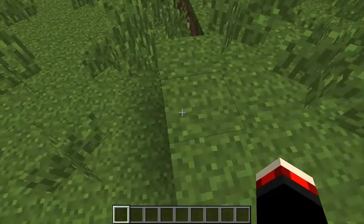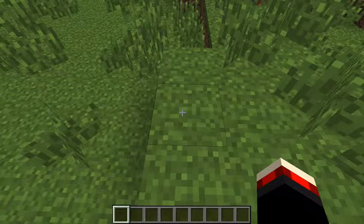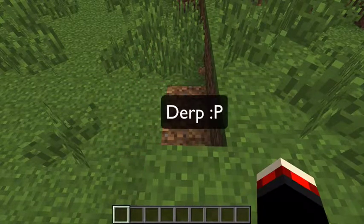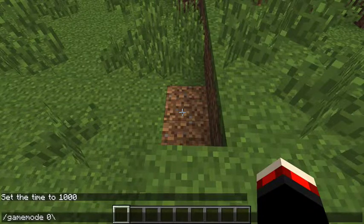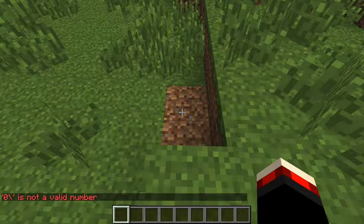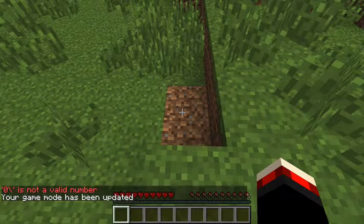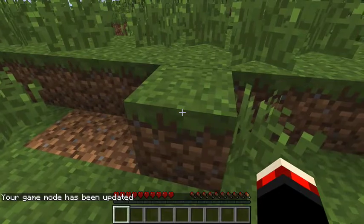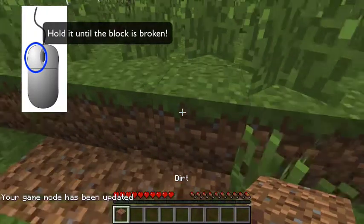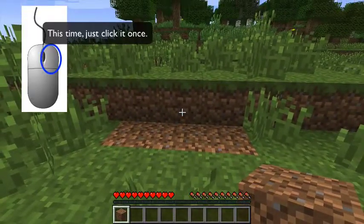As you can see, when you go over a block it becomes highlighted with a black outline. If you select the block and press and hold the left mouse button, you can see it breaks and then you pick it up. To place a block, you look at where you want to place it and right-click.